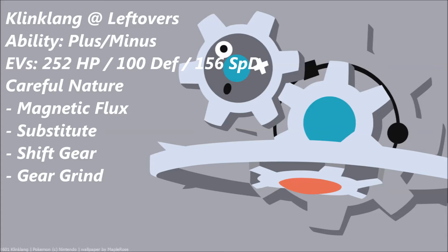The first move is Magnetic Flux — it's the entire reason behind this set. It boosts your Defense and Special Defense by one stage if you have the Plus or Minus ability. The next move is Substitute, which not only protects you from heavy damage moves but also protects you from status, which would otherwise completely screw this set over.